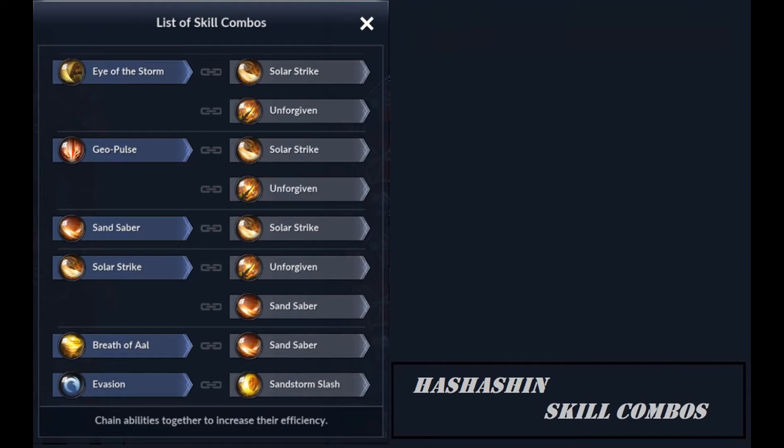On the left-hand side in blue is the skill you would start out with. For example, take the one at the top — Eye of the Storm — and then it chains into Solar Strike or Unforgiven as a combo. Sometimes you can get a multiple combo going: Eye of the Storm to Solar Strike, and then look down at the fourth one — there's Solar Strike going to Unforgiven. And then from Unforgiven, you can maybe evade — evasion at the very bottom — and then chain it into Sandstorm Slash. I'll leave that to you to play around with. These are ideas; once you get the hang of all your skills, you'll see best what you like to chain into what, but this will give you a good starting point.